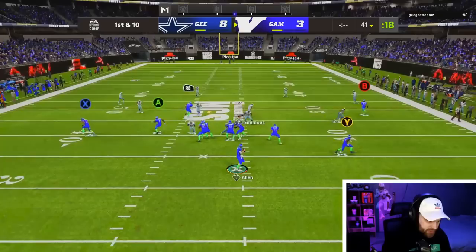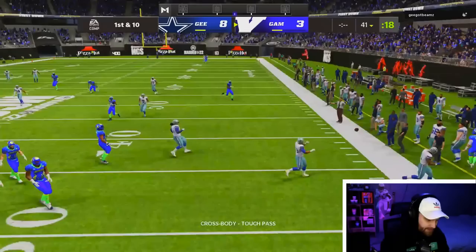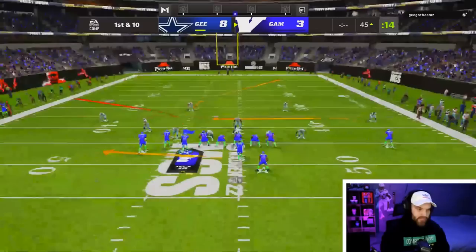It looks like this guy is playing very deep — he has like 30-yard flats on the field. We're not going to talk about that — that was embarrassing. There's no way he plays perfect defense like that again. We're going to throw a low ball here to Ed, and there he goes picking it up for us. That was a risky, risky ball.